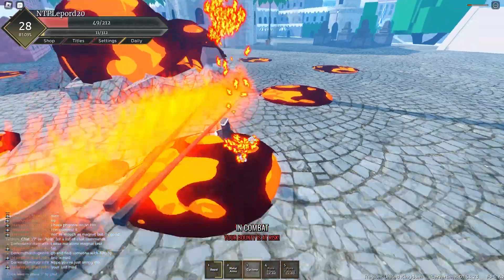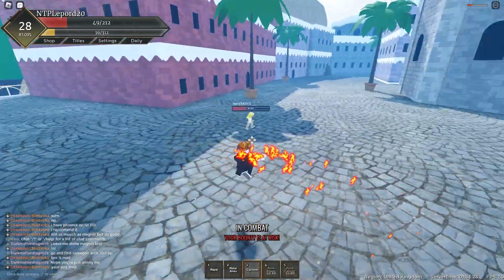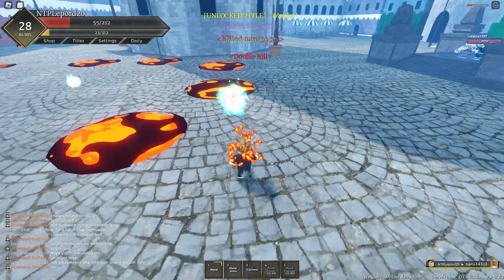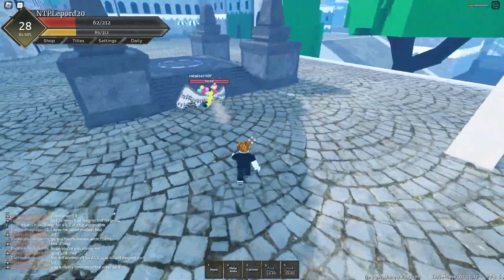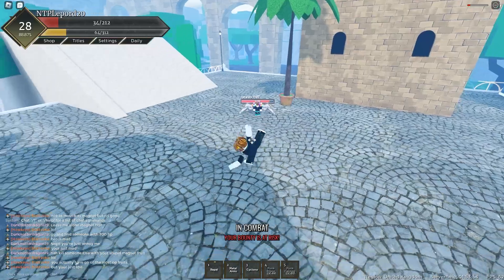Magma is so annoying to fight against and we don't have any stamina so we're in big trouble. Repel — that's nice. Oh my god they always get me with a second hit. I finally killed him — double kill! Let's chill and get HP back. Cyclone costs more than 60 stamina, holy.